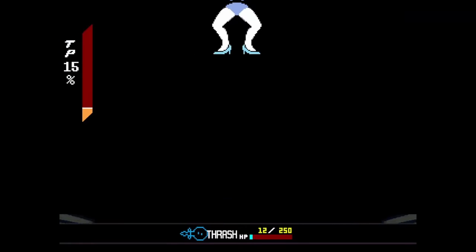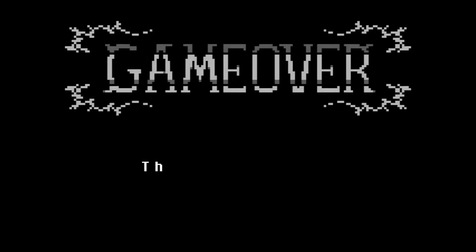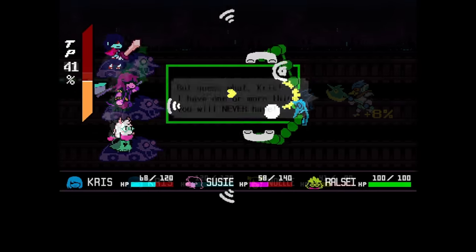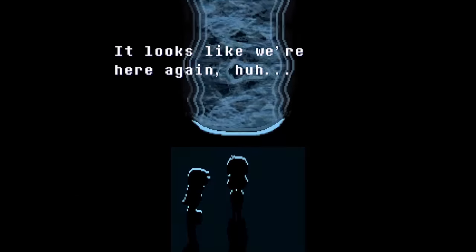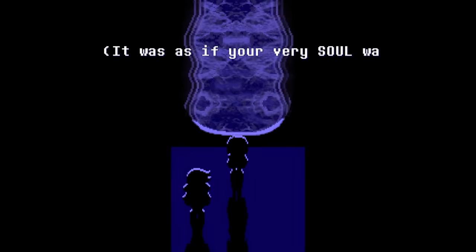With Giga Queen defeated, we've finally done it once again. After so many resets, countless deaths, and a whole lot of blood loss, we somehow managed to make it to the fountain after all. From Sweet Cap'n Cakes to the indomitable Spamton Neo, we were able to prove that despite the insane challenge, we could overcome every obstacle in our way — and we even did it without hurting a fly. All that's left now is to close the fountain and wrap up this journey once and for all.